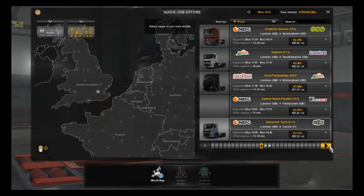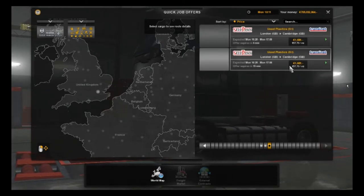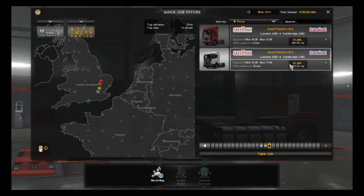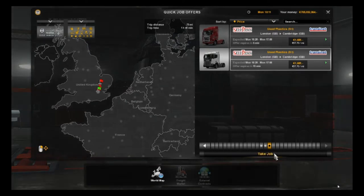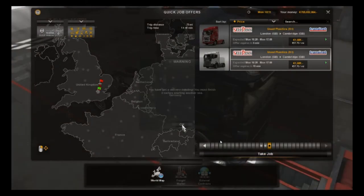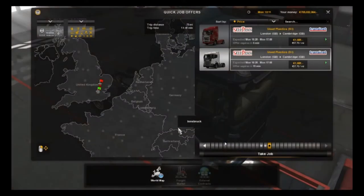Now you're going to find the shortest job available. Let's see — how far is this one? 75 miles. That's not that bad. We're going to do this one. Wait, apparently you've got to cancel the current job first.